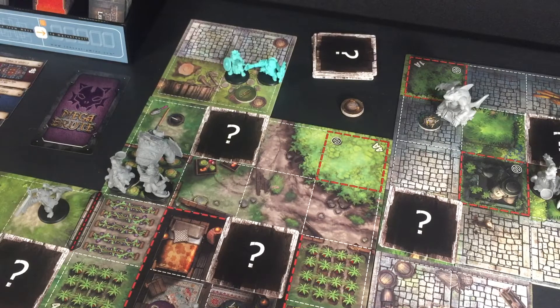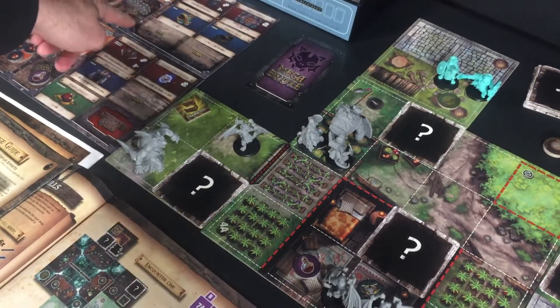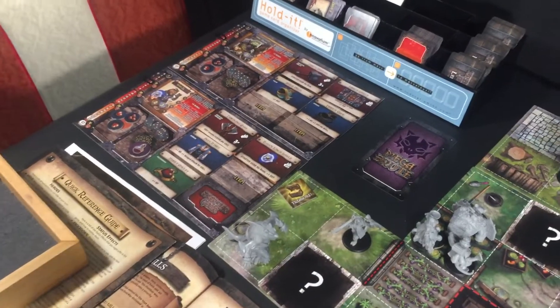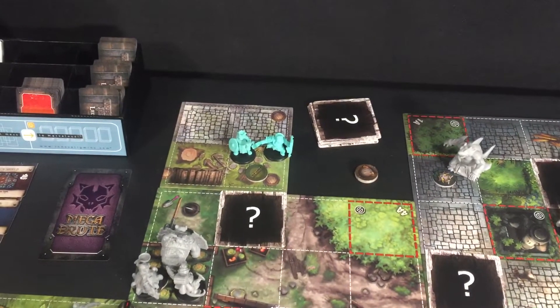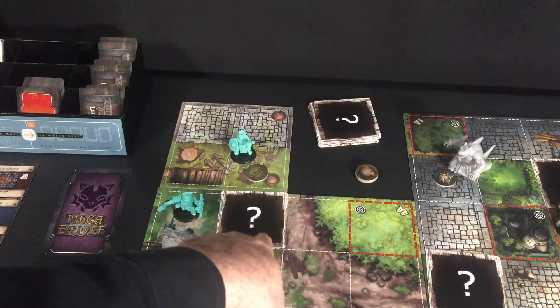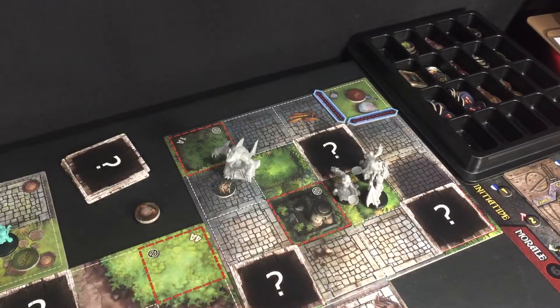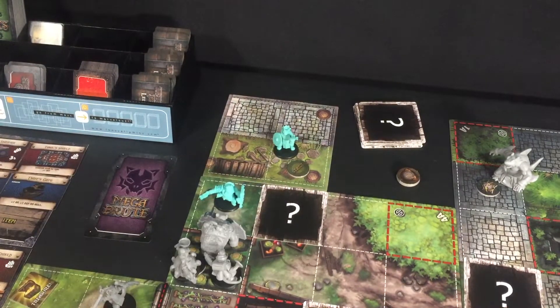Tank does have his extra attack die for his initiative position, so we're rolling four dice wanting crits or axes. For his first action, Tank moves up one, two — now these enemies are engaged. As soon as we reveal the next tile though, the casters with their range will also become engaged, so we want to think carefully about how we move around the board.